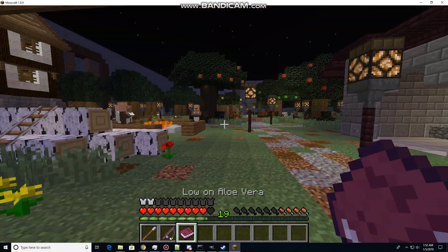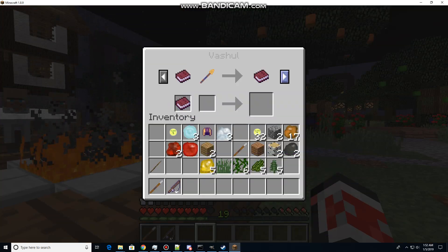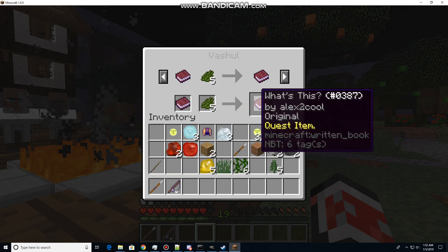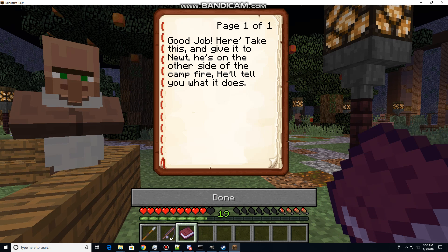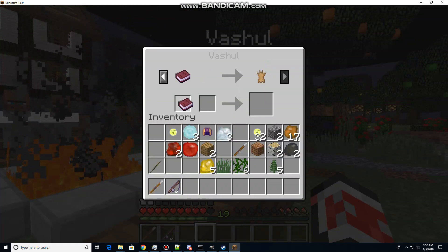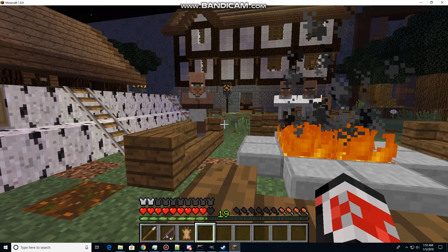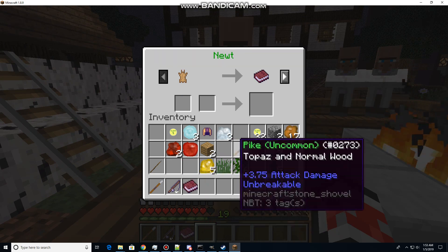We're going to turn in 'Low on Aloe Vera' to Vashel. Good job here — take this. Get it on the other side of the campfire and he'll tell you what it does. Now he's going to give us riveted gear, which we will turn in.